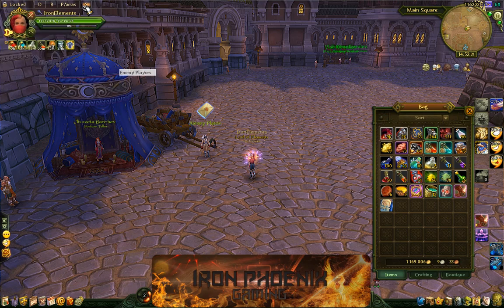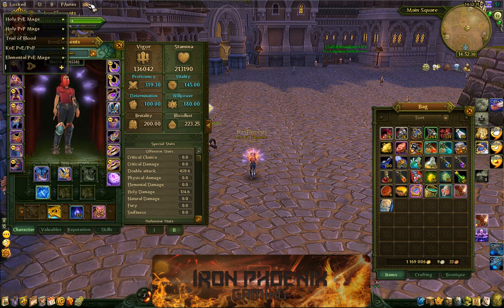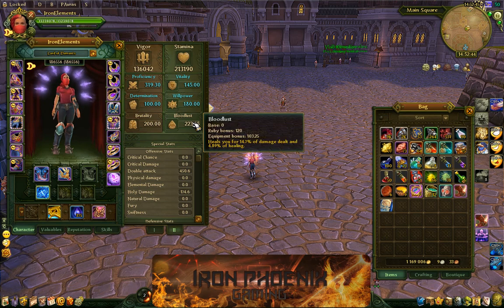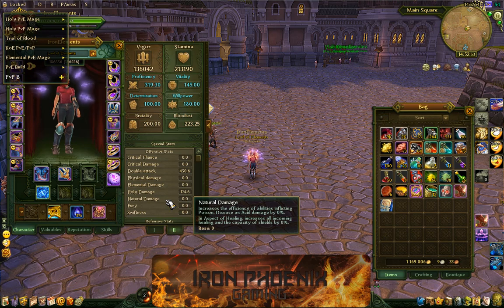The way you use this add-on is you click on it. First of all, you set your stats exactly how you want them. Once you get your stats where you want them, you go up here and click the S button, then you type the name of the stats — whatever you want to call it. If it's your PvE build, you type in 'PvE build' or whatever, hit Enter one time, and it saves the stats exactly how they are. Then you change your stats to something else, such as your PvP build, and type in 'PvP build' for that one once you've set it the way you want it.